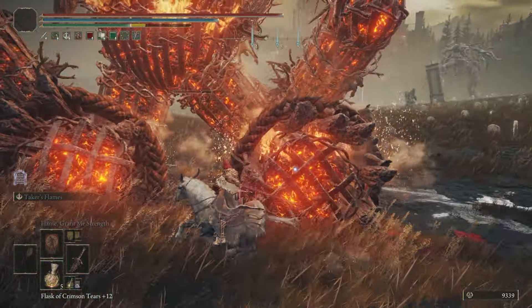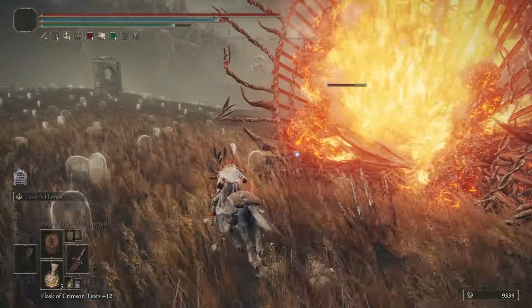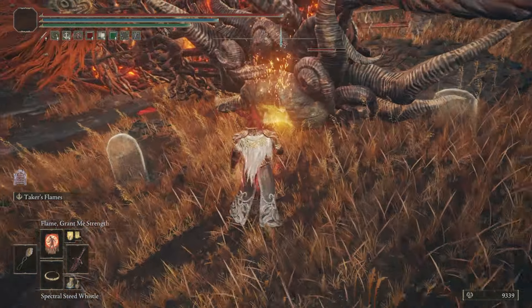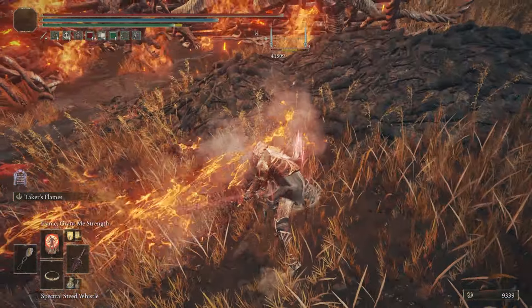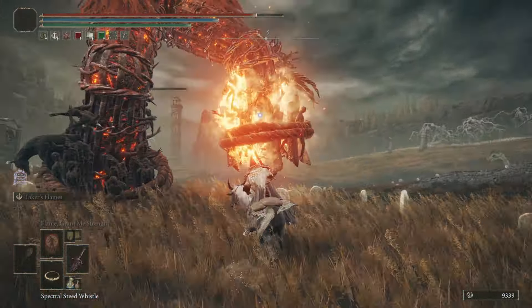Boom, we dropped him. What you want to look for is to get his face and do a critical hit to his face — I believe it'll take down more than half his health. Look for that hole, eyeball, mouth, whatever it is, and jam your sword in there. As you can see, all that damage. One more hit should do it.